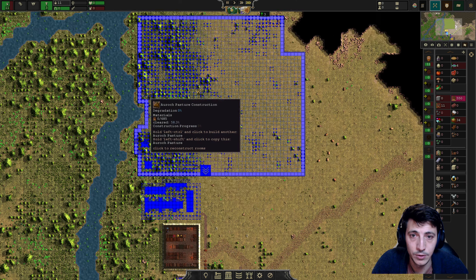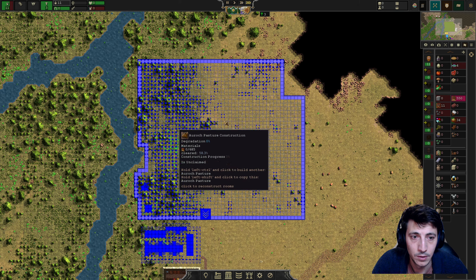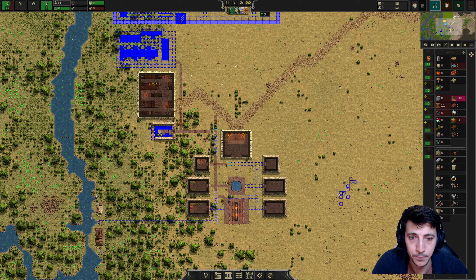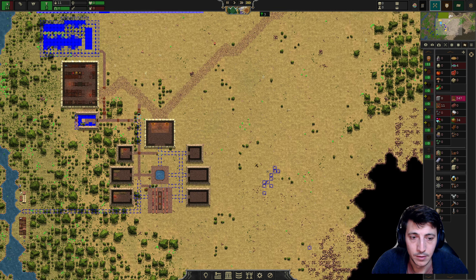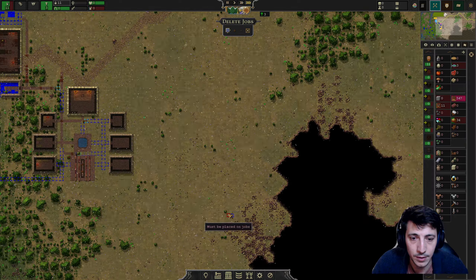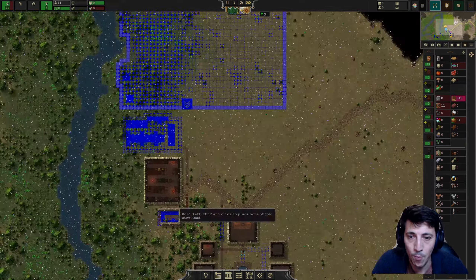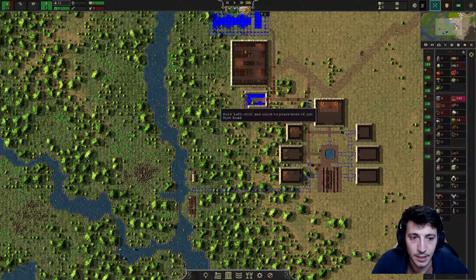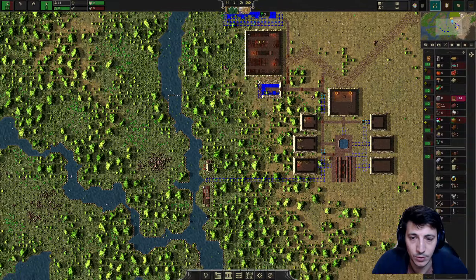It's going to cost 600 and some wood, so we're going to have to clear out some of this to make that happen. I think we can go ahead and stop — delete these jobs here and focus on what we can do up here.